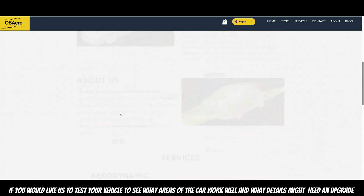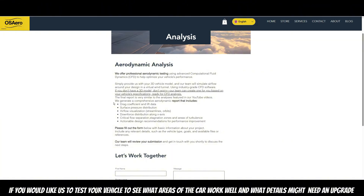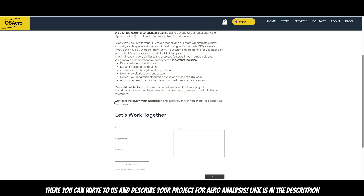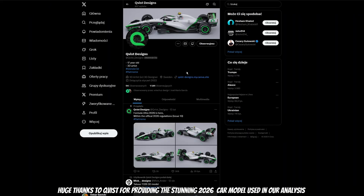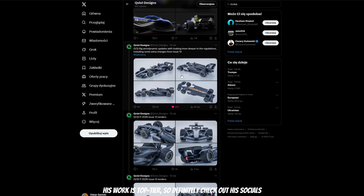If you would like to test your own vehicle to see what areas of the car work well and what details might need an upgrade, head to osaralab.com where you can write to us and describe your project for our analysis — link is in the description. Huge thanks to Quizz for providing the stunning 2026 car model used in our analysis; his work is top tier, so definitely check out his socials.